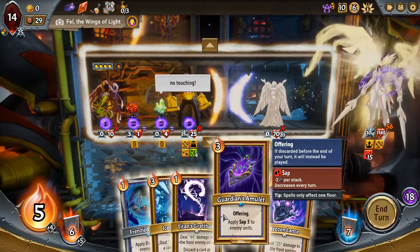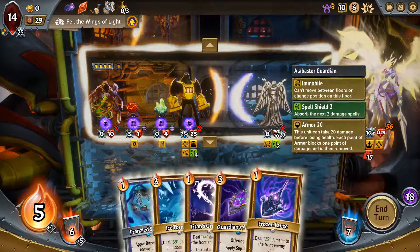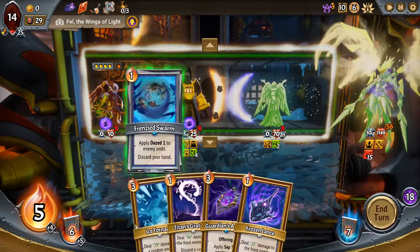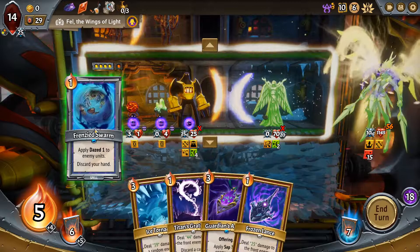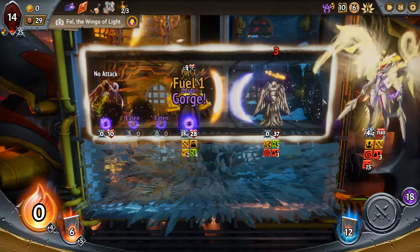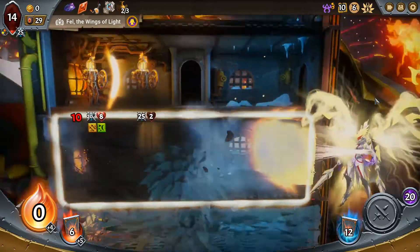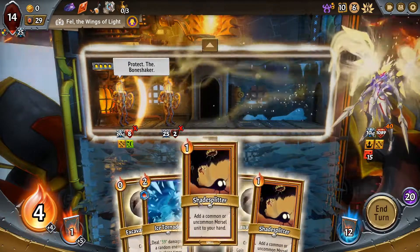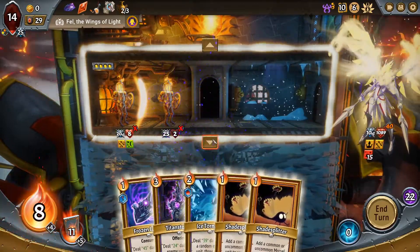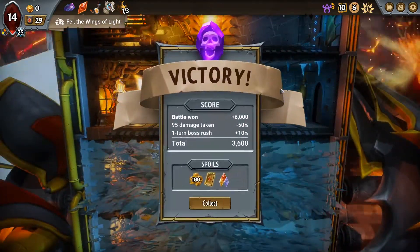Now the problem is you - I think I want the daze discard hand to trigger the offering. If we are lucky the ice storm hits this one twice, this one once. I think I prefer it like this where we have this turn to draw a big damage spell. Wait - no it's the best one and it should kill - yeah we did it! Spooky.